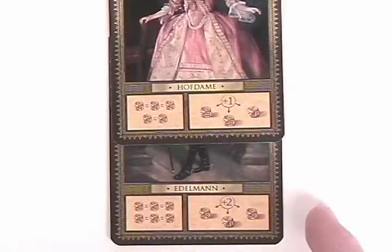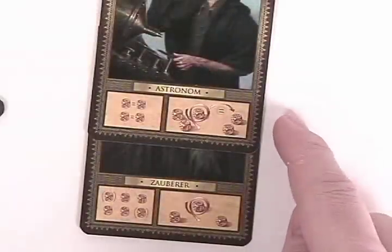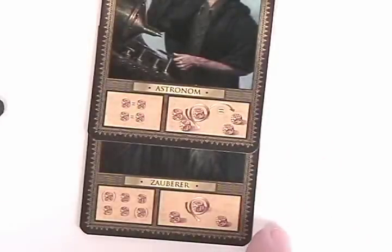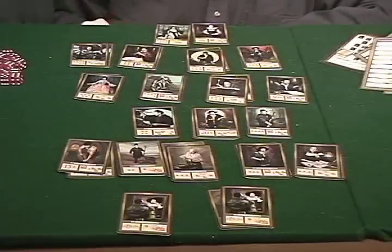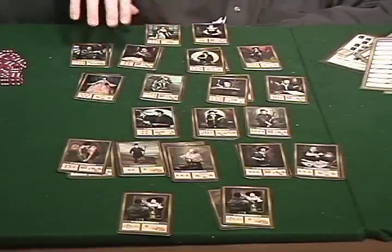This one lets you add one to as many dice as you'd like. Another lets you add two to as many dice as you'd like. The handler gives you one free re-roll of all your active dice — one time you don't have to fix any dice, you just tap that and re-roll all your active dice. The astronomer lets you change one of your active dice to match something that's in your fixed pool. And another fellow lets you change one of your active dice to any number you want. Those are both very useful abilities.